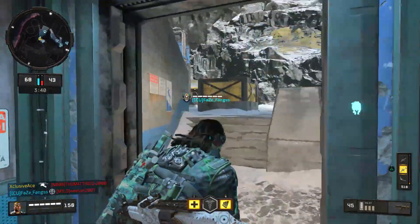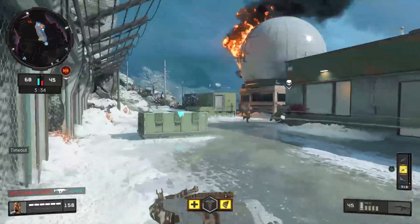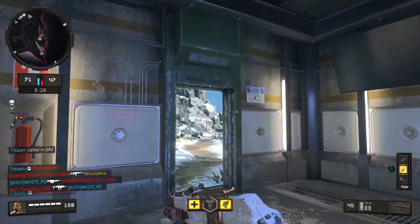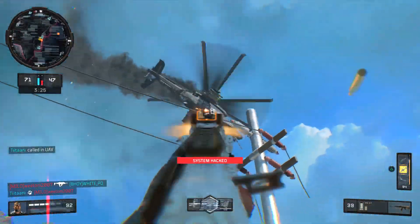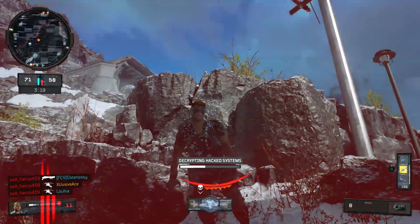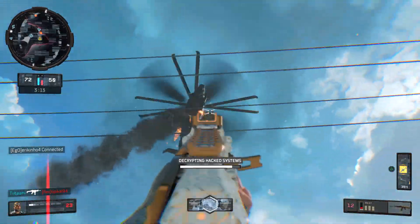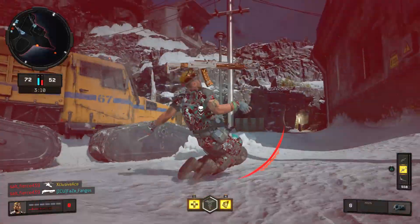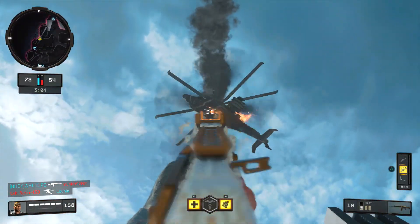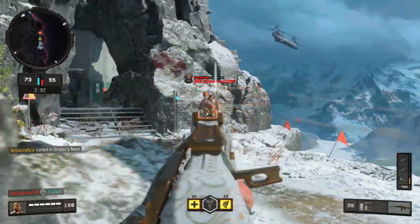That right there is why I almost never use the Attack Chopper. When putting these two against each other it is very obvious that the Sniper's Nest is far superior: it's cheaper to earn, more lethal on average, and can't be hacked and turned against you — it can only be destroyed. Every other area is roughly equal. Yes, the Attack Chopper moves around a bit more making it very slightly harder to shoot down, and it deploys about three seconds faster on Nuketown, but aside from that the Sniper's Nest is clearly better. I'd even say if they swapped the score values I would still use the Sniper's Nest.